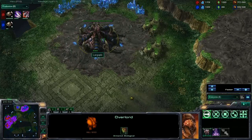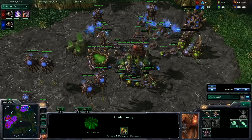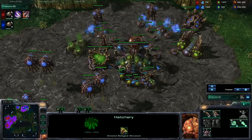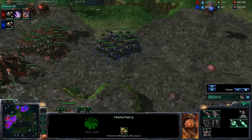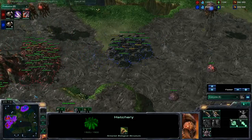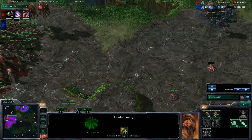And my expansion is down, so I am able to get some more income. But that is not my problem — my problem is that I am short on drones. There we go, his overlord is going down. I am pushing in here once again trying to do some magic, but he has a much greater force and I will actually have to run here. And I cannot really produce anything at the moment.